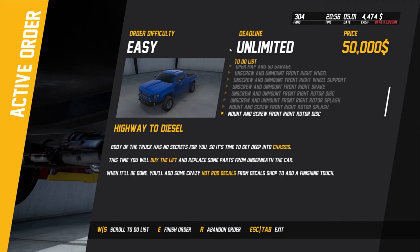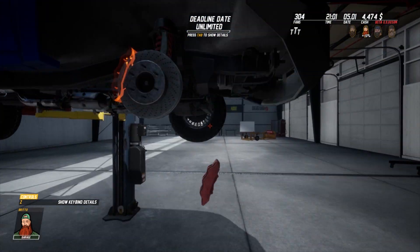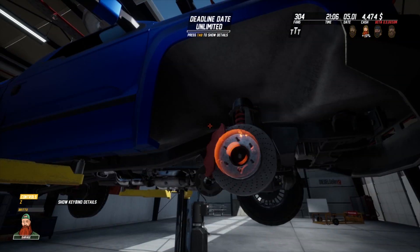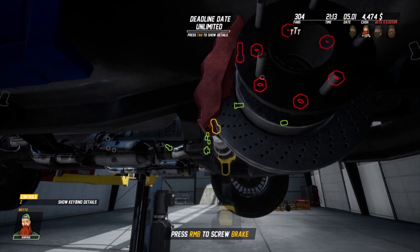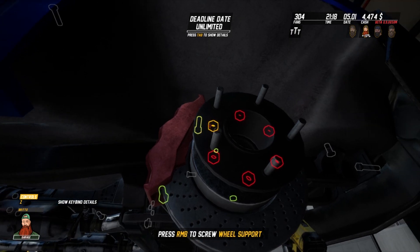There we go and now it says rotor disc, so the rotor disc can go on. That can go on - can we chuck this on? We can, awesome. We can throw a couple of things on before we screw them in, which works pretty well.